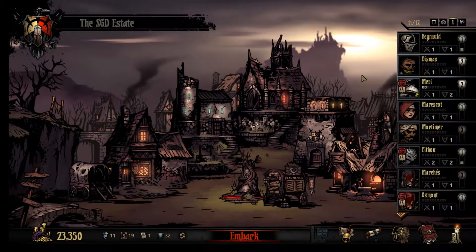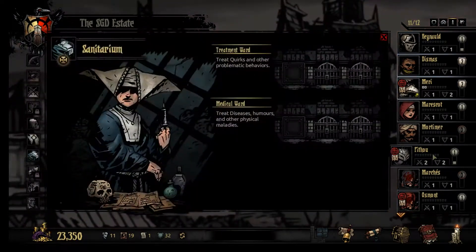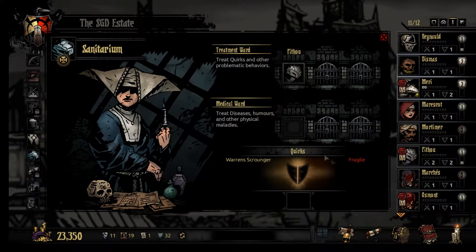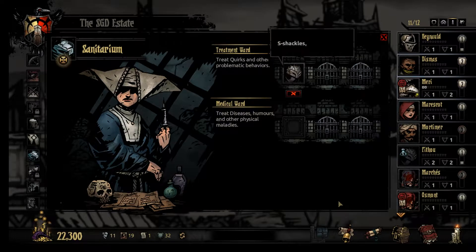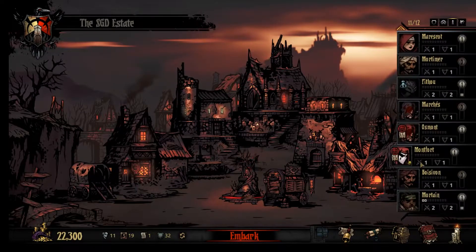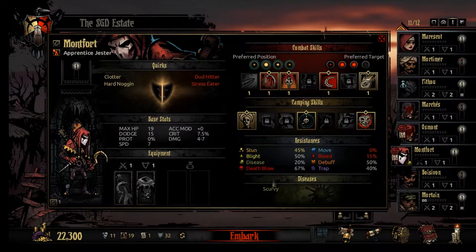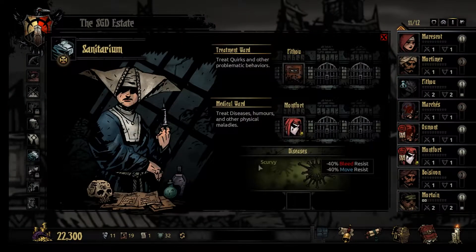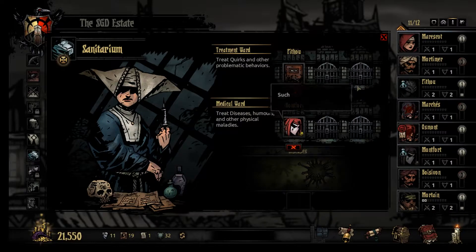Hey y'all, Southern Gaming Dude back here once again with some more Darkest Dungeon. Today we're gonna figure out who we want to take care of. I think it's gonna be the bounty hunter - we're gonna throw him in here real quick and fix that minus 10% maximum HP issue. This guy has some stuff on him, but I might use him for a while since it's not too expensive.